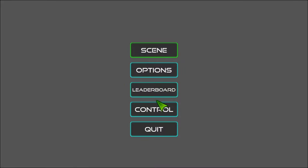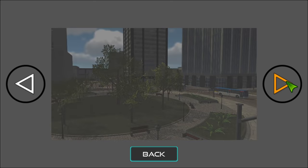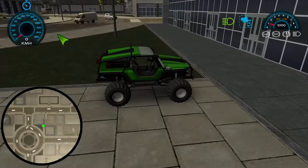Traffic City — we have a big play icon in the front. It's loading. The music — okay. This is a menu and a half. Let's turn the voice off. I think we're good. Generic city — I think this is locked. So: free scene, mission. I don't know what we're doing here — let's go with free.